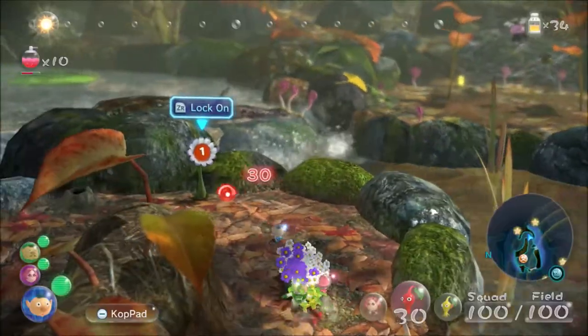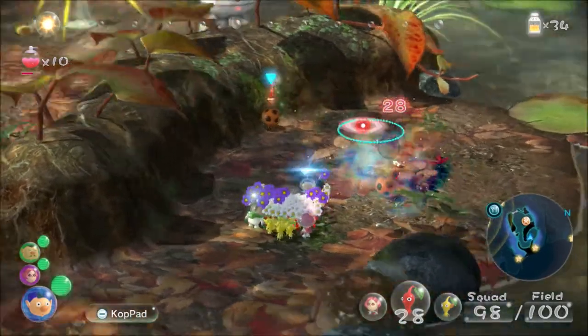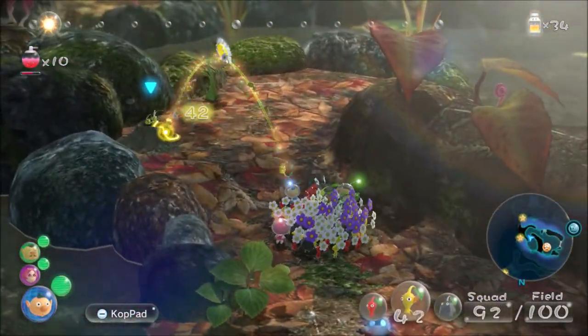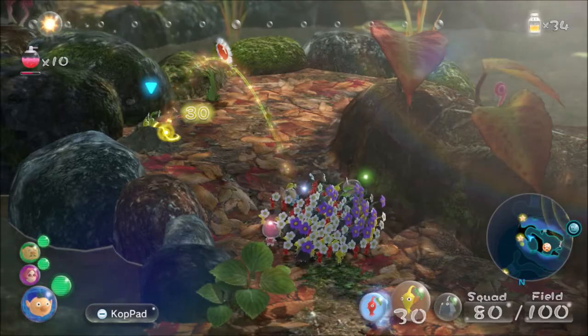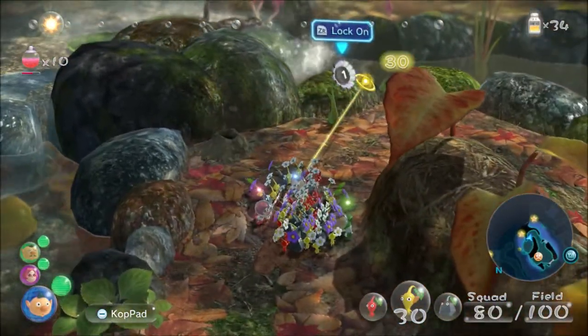We've spotted the Wing Onion, and in order to get to it we need to build a really big bridge. There are three piles of bridge pieces in this area and we just need to find them, but while we wait we might as well go in this dirt mound.